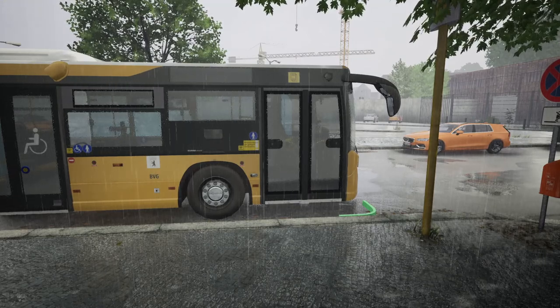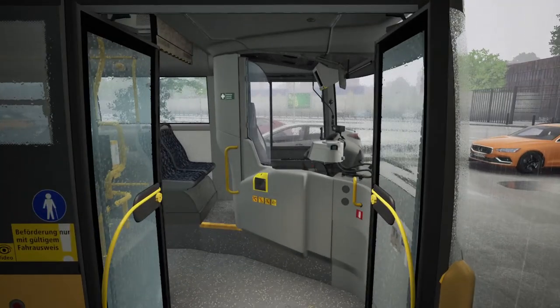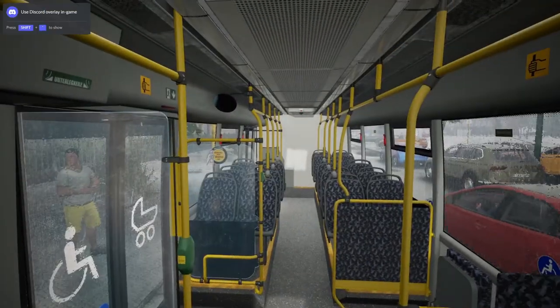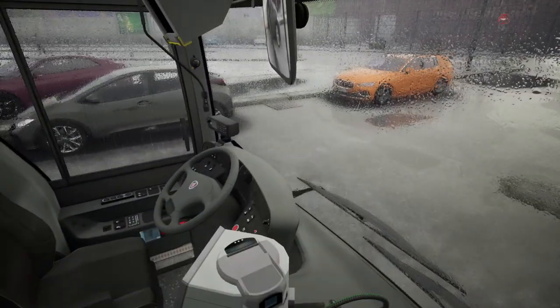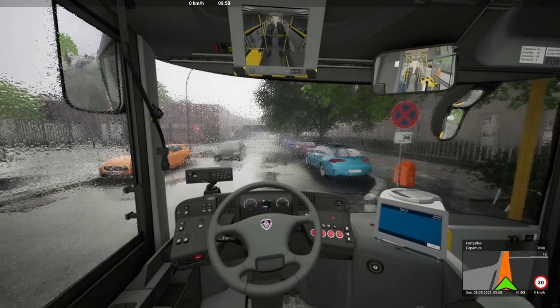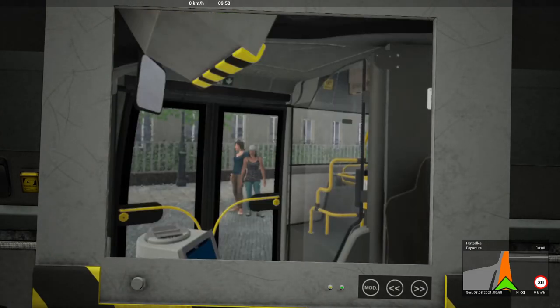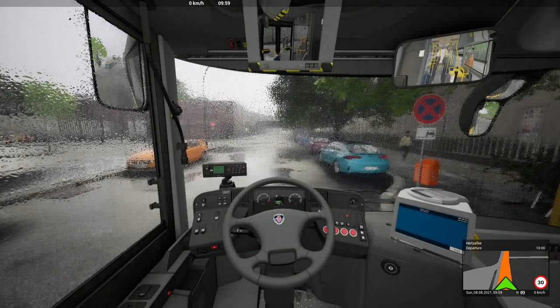Let's get this bus started. I'll open the door first — standard procedure, open the door, close the door, make sure no one gets in. There is actually a really lovely ambience in the game. Right, that's started. We're going to change this camera over. That's where we indicate — it pops up on there. Very snazzy. It's very wet as well, so I need to turn on the wipers. This is kind of high settings, actually, surprisingly.